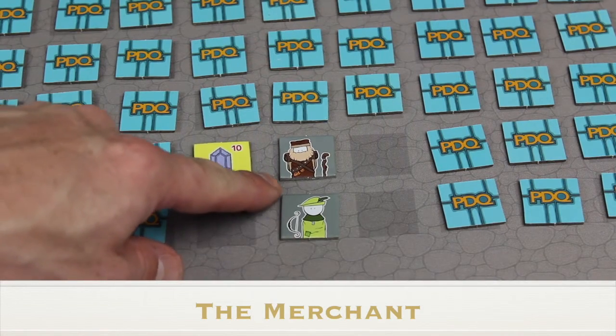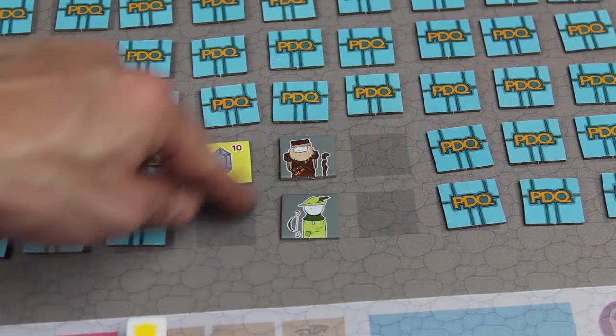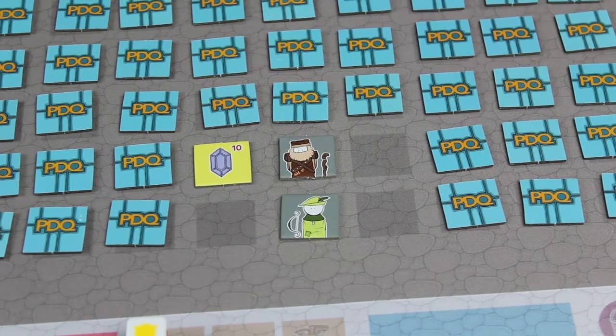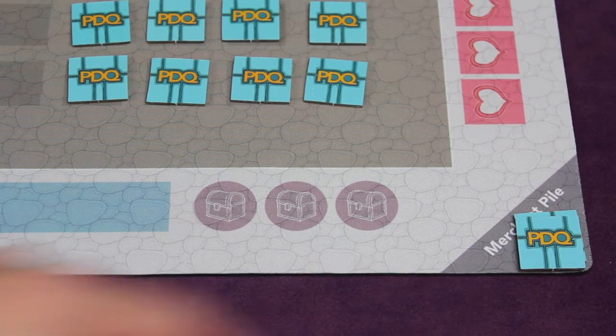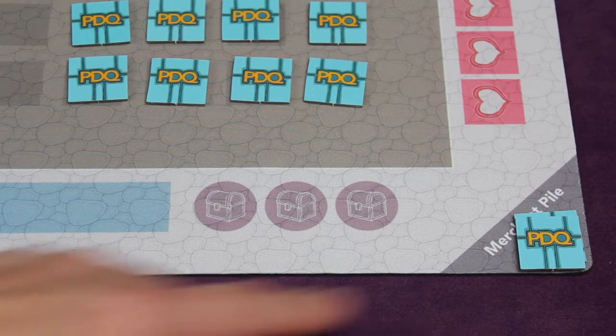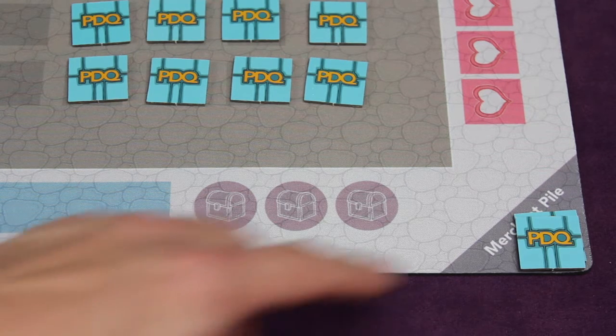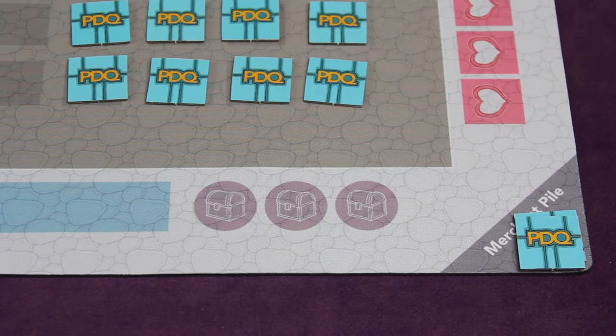If you reveal the merchant — who has a gray background with a big beard — starting with that player everyone can buy from him once per turn. For 30 gems from the gem pile you can purchase something; it doesn't matter whether you're next to him or not. The merchant pile is filled when players who already have two items want to pick up a third — they place one of their items face down into the merchant pile. When buying, you spend 30 gems, then randomly pull two tiles from the top of the merchant pile, keep one, and shuffle the other back in face down.